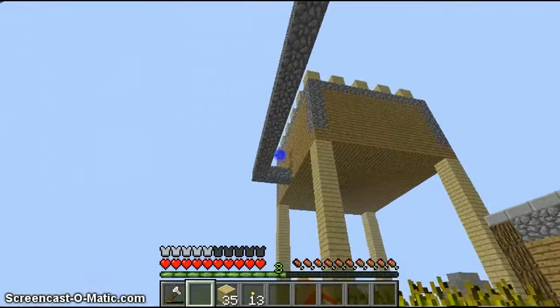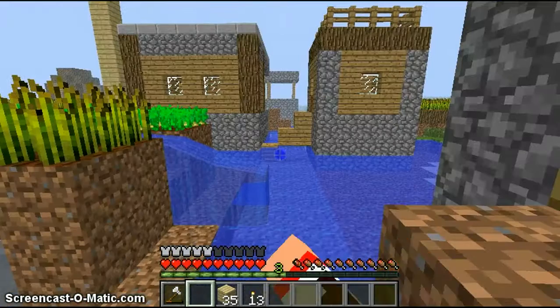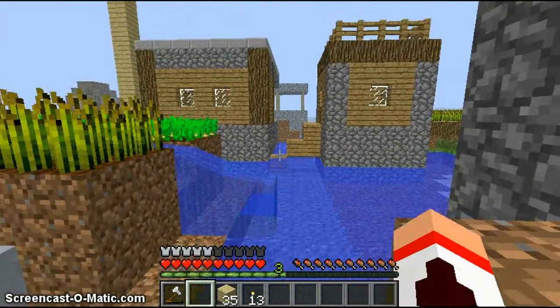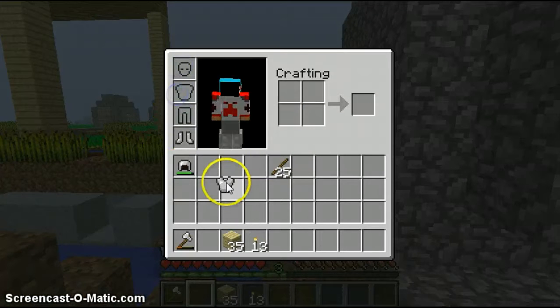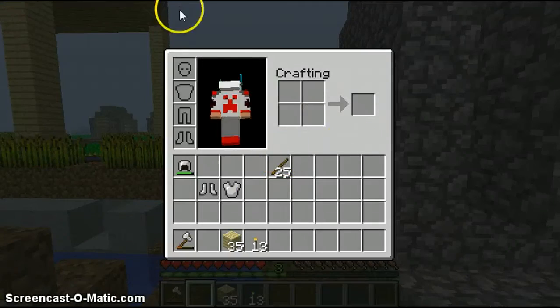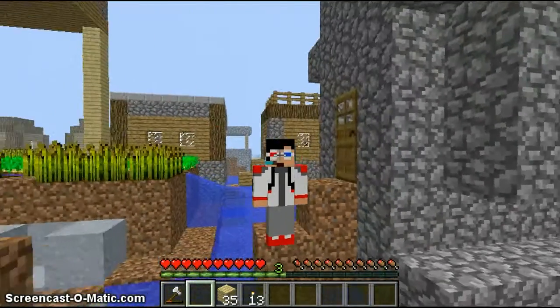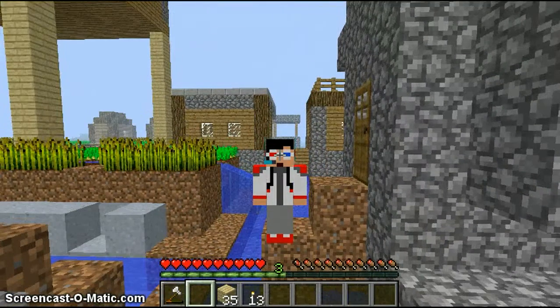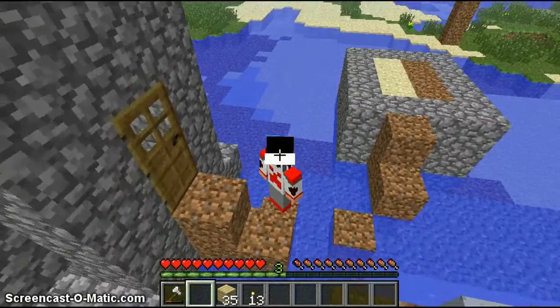First off, my Vegeta skin wasn't really working out too well. I didn't really like it that much. It's a good skin — you should definitely get it if you want it — but I just made my own custom skin that I liked a little bit better. Let me take this armor off. It's backwards. So apparently I created the skin backwards, because that's going forwards and that's going backwards. Now I'll have to fix that.